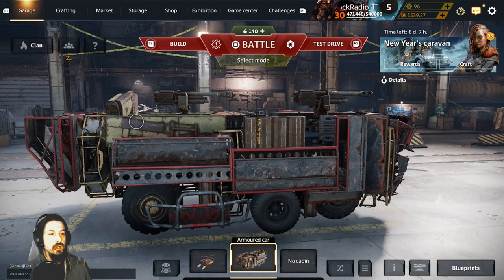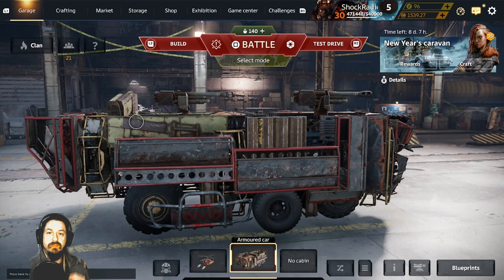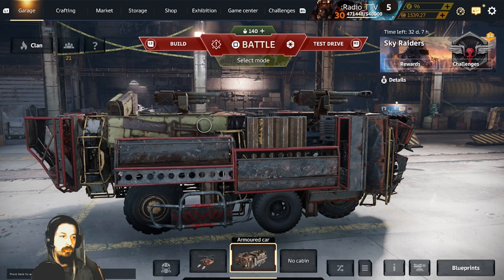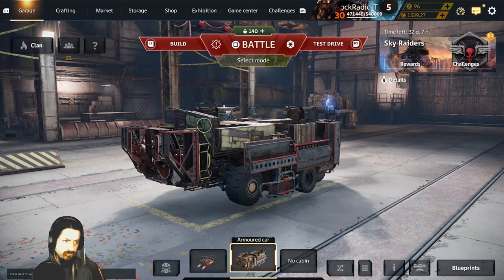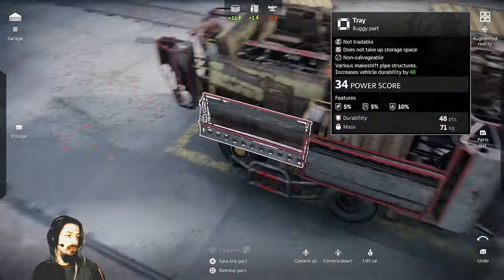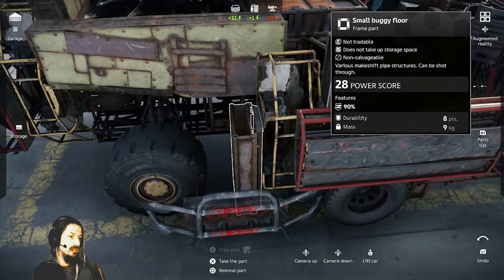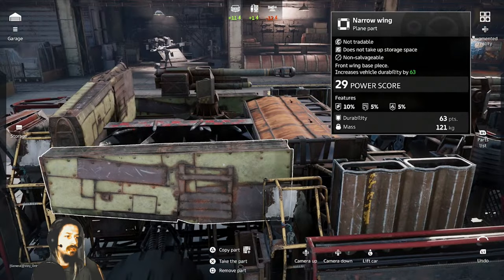So to start off, I'm going to show you one of my builds — what a skeleton of my build will look like with only shoot-through parts. No bumper, no actual armor. The reason is because I think shoot-through parts are probably the most important parts in the game. When I play a lot of especially low power score gameplay, I notice a lot of players kind of skip the shoot-through parts. They look at the durability and they're like, this piece only has eight durability, so I'm not going to use it.